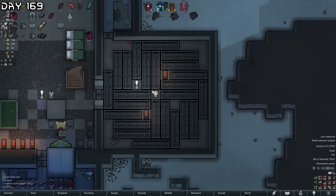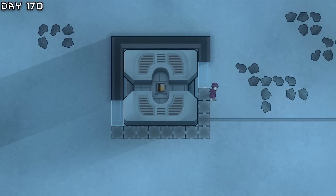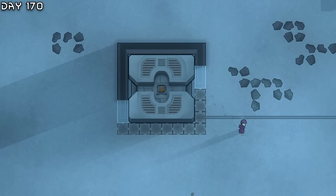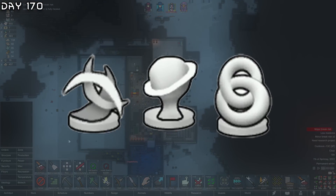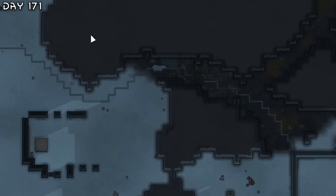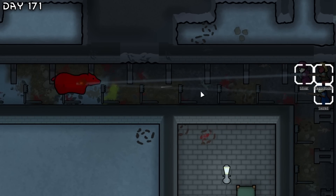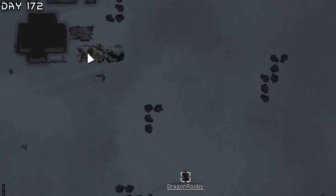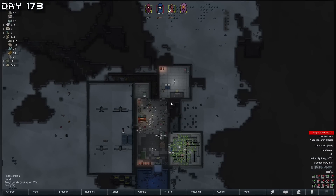Running out of food, so growing some rice. All the hydroponics are done. Silver has constructed the geothermal generator. Going to mine all the silver on the map and start making sculptures. Polar bear comes hunting Silver — need to kill that thing. Also need to destroy an exostrider.